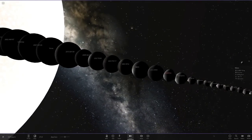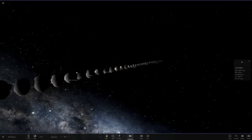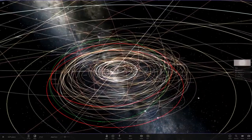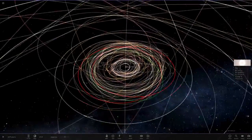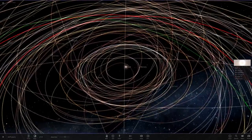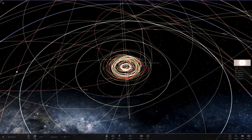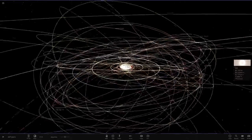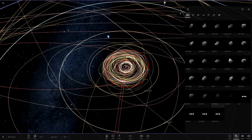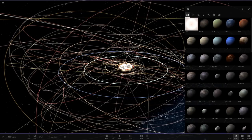Moving on to the asteroids — there are all the dwarf objects. Look at all these; he must have spent ages getting all the mass and orbital settings correct. When I saw this, I thought we could combine it with my custom solar system. Mercury, Venus, Earth, Mars — all their custom variants aren't in here, so we could mix simulations and have an ultimate custom solar system with all the asteroids included too.